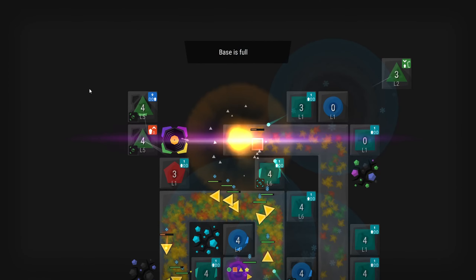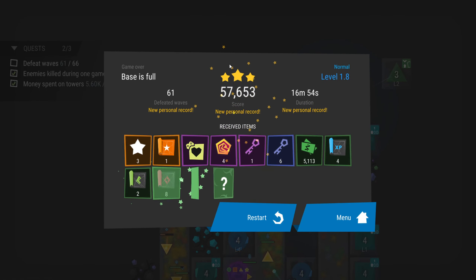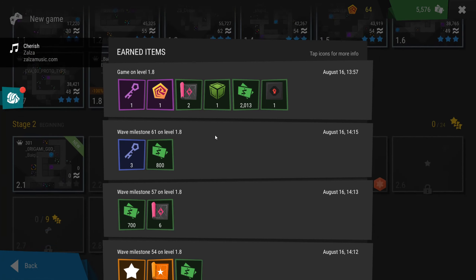We're so close to spending all the money, but we get three stars anyway. I think it's just about how many levels we make — it's not about the quests. Alright great, we got a little chest — contains random items. Platform, platform, wonderful!